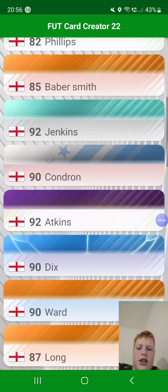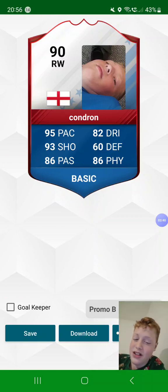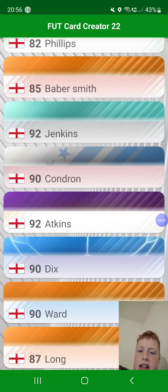Then Condren, one of my other friends — don't mind the mugs, it's their pictures. He's a 90 right winger from England. 95 pace, 93 shot, 86 passing, 82 dribbling, 60 defending, and 86 physicality. It does all add up to 90 — do not complain. That's a promo B card.